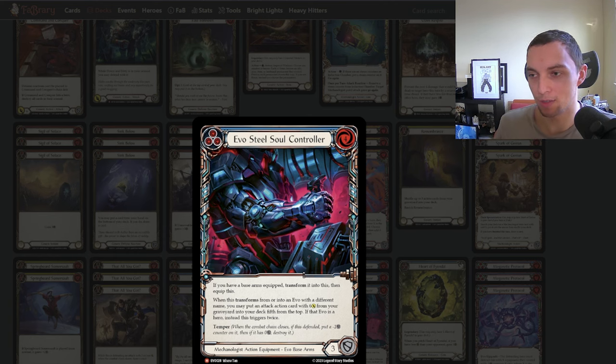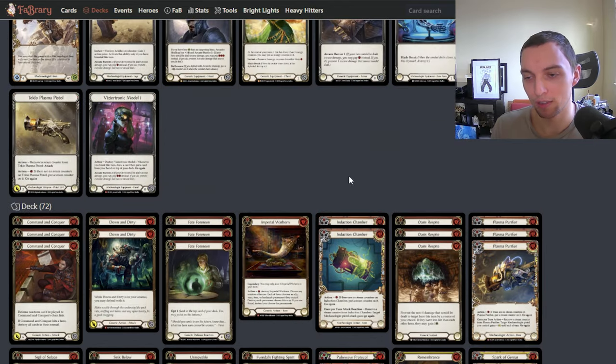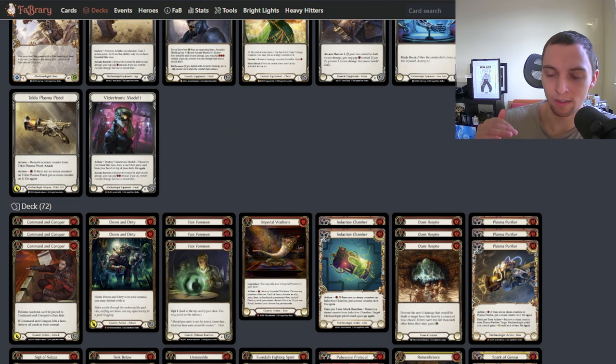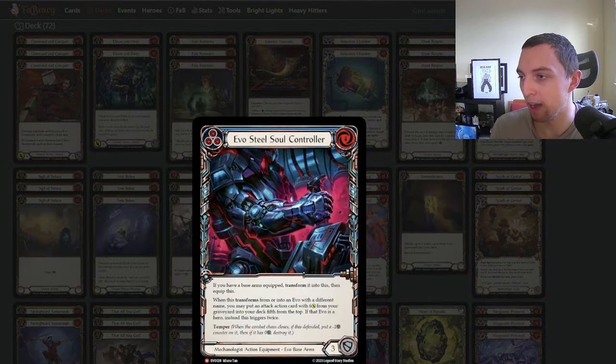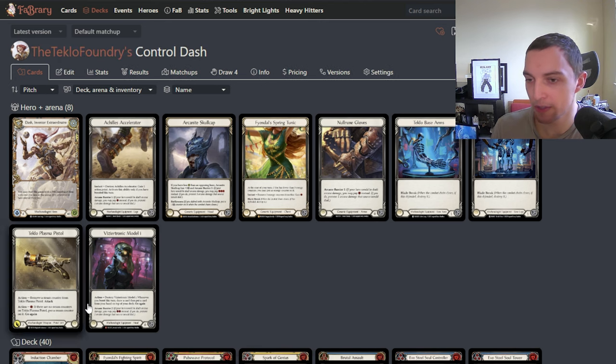The second time, whenever you're done with the equipment, in total it blocks for six because you block for three, you block for two, and then you block for one — which is something that control Dash didn't have access to. The best thing the deck could do if your opponent passed and tried to set up to beat you was maybe to just play a Healing Bomb, a Sigil, maybe throw a CNC or the pistol at them. But having access to just gaining five block value, or six if you're done with it, is crazy. It's a crazy addition. So this is my take on it — some of it's a little bit different, but most of it is relatively the same, and we'll kind of run through all of it.